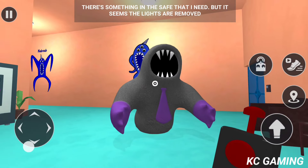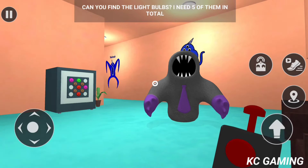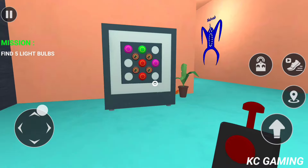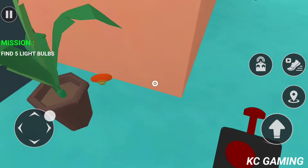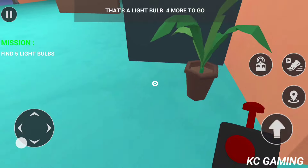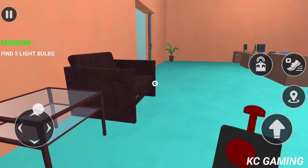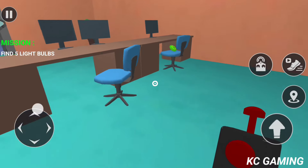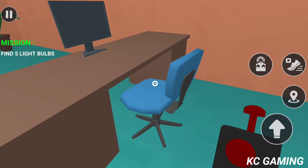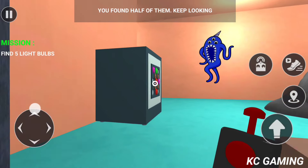There's something in the safe that I need, but it seems the lights are removed. Can you find the light bulbs? I need five of them in total. That's a light bulb — four more to go. You found half of them. Keep looking.